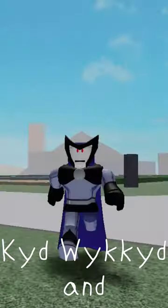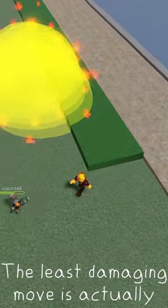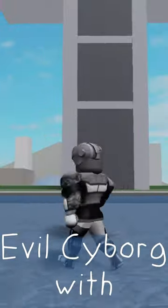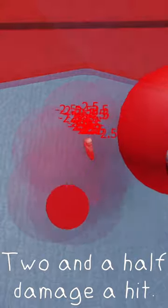In second place goes to Kid Wicked and Hotspot with Black Vortex in place and Volley with 3 damage a hit. The least damaging move is actually a tie between Evil Starfire and Evil Cyborg, with Star Volley and Sonic Destruction doing 2.5 damage a hit.